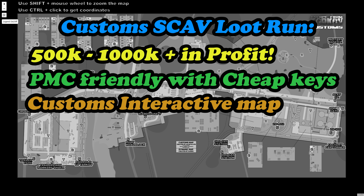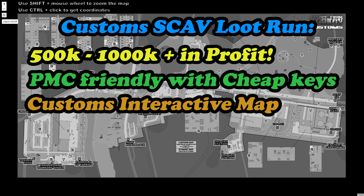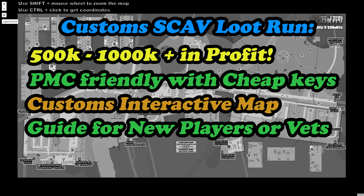I'll be first diving into an interactive map to show you exactly the breakdown of the runs. Depending on which side of the map you spawn — whether on the left hand where the big red shed is, or on the right hand side near the radar tower, or even near the storage containers in the very far right corner — we'll be showing you the routes and the different places to loot.